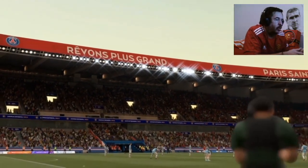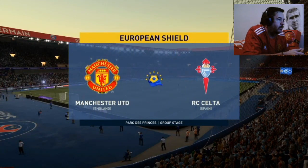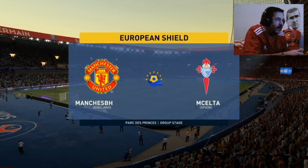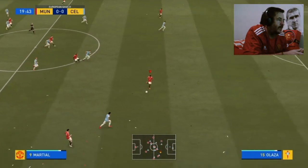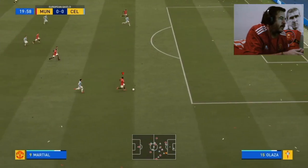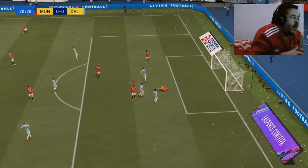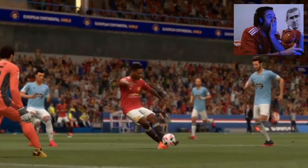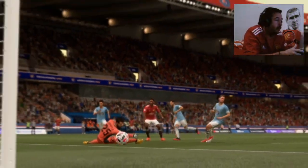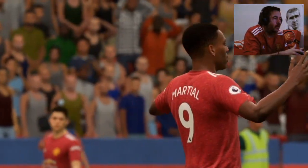Here we are in France. We're going to be taking on three teams. Celta Vigo is the first team we take on in pre-season. Pochettino looks to impress Pogba — he's found Martial, he's in behind the back line. Oh, he was in a wonderful position but he squandered the chance. He went for placement, you'd put your house on him scoring that, but he tries to place it just past the post.